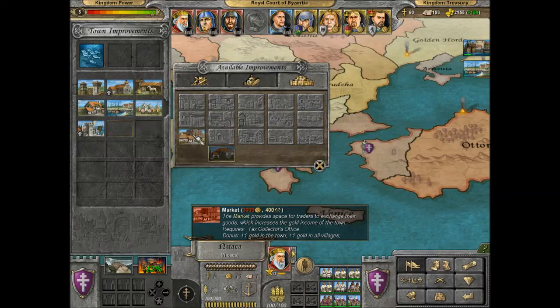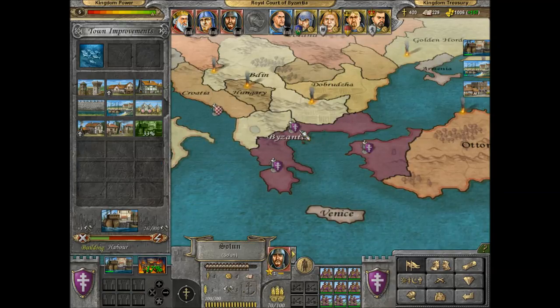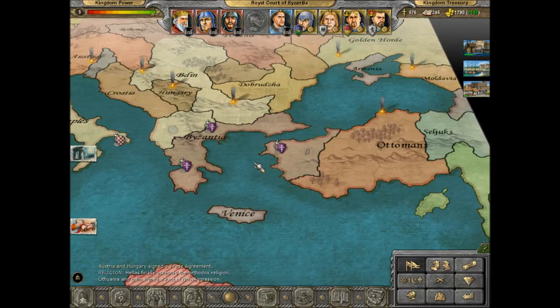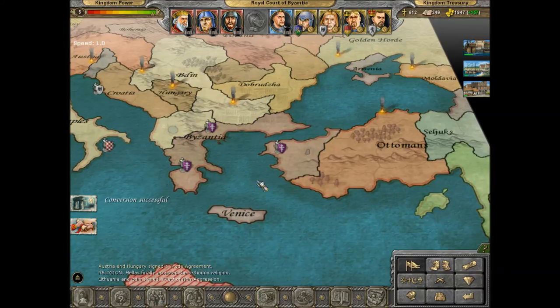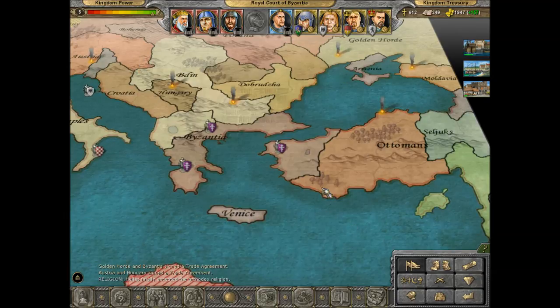And you have him — everything has been built, sire. Good day sire. And then you spend your money on religious conversion here, trying to convert the province. And when the timer gets to the end, we'll find out — that's the way it goes.